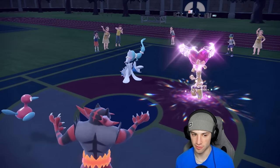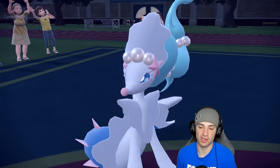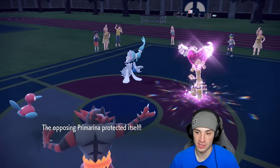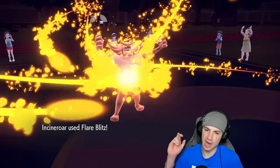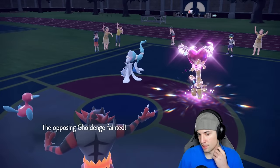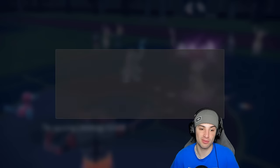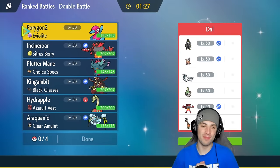Seriously, what am I doing? Luckily they go for another Nasty Plot. We should just Flare Blitz in that slot — let's double down into that slot. Flare Blitz, Thunderbolt, send it! I always forget about some Pokemon's ability here and there — Primarina ends up protecting. I go Thunderbolt back into the Goldigo slot and Flare Blitz should KO. They go for a double Nasty Plot, then end up canceling the match. We'll take it!